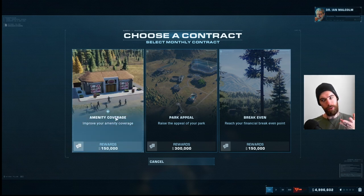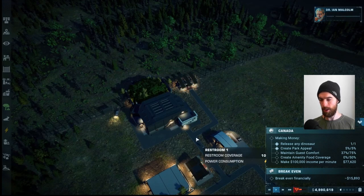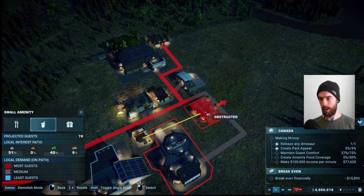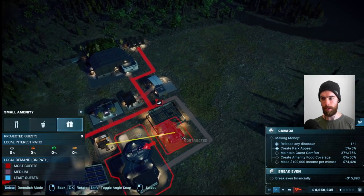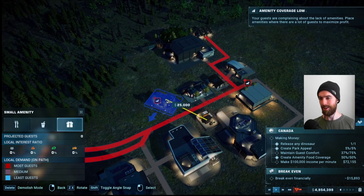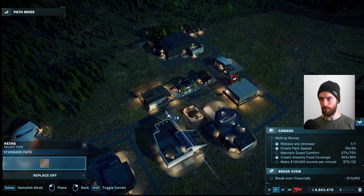Now we get to pick our monthly contract. Improving amenity coverage is exactly what we're doing right now, so that should be easy to accomplish. Being able to reach the financial break-even point is also something we're right on the cusp of. Park appeal probably not — we're not really raising the appeal right now. I'll go for the break-even just so we have a tracker. Let's grab the drink shop, get the drinks flowing, and then another small amenity — the gift shop — alongside the burger place.